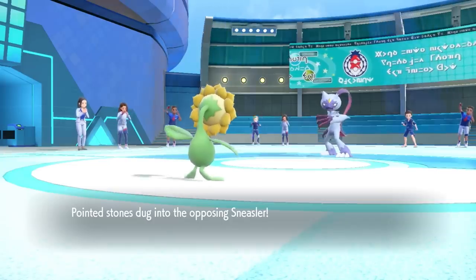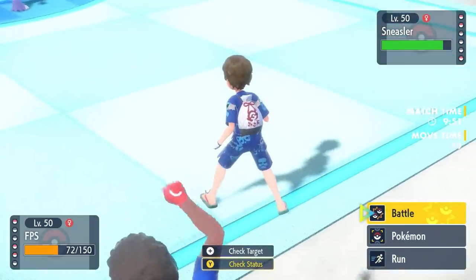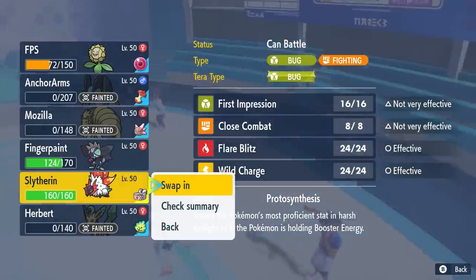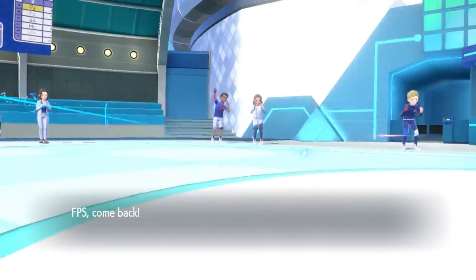Now they get a switch into whatever they like and go back into Sneasler. Again, Sneasler does not have the opportunity to go Unburden here. However, I'm worried that this thing is going to bust out a Terra Flying to just float above my Earth Power, so I'm going to do myself a little bit of scouting.